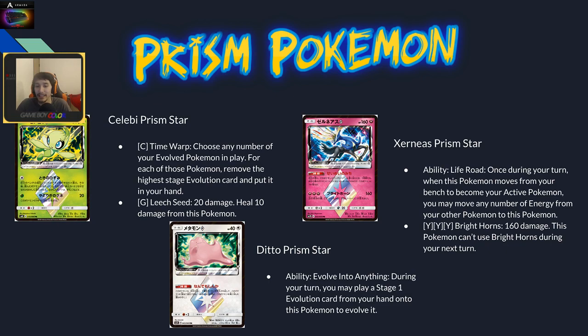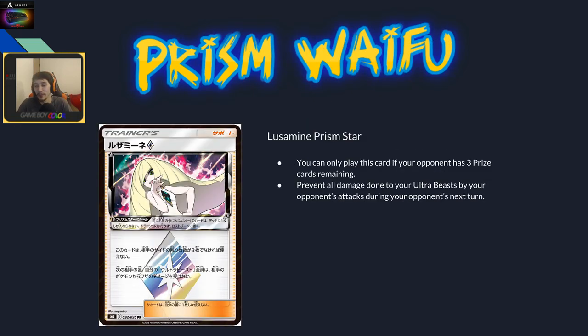Lusamine Prism Star can only be played if your opponent has three prizes remaining. It prevents all damage to your Ultra Beasts during your opponent's next turn. You can force your opponent to choose between attacking into a Baby Buzzwole turn or a Lusamine turn where they can't damage back. It's a cool card for Ultra Beast decks; I don't know how much play it'll see but it has nice art.